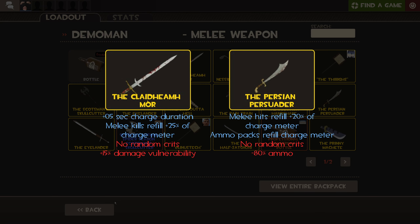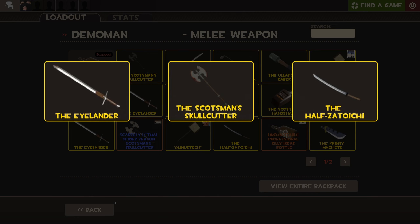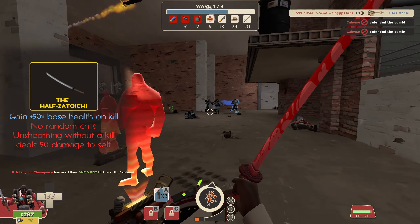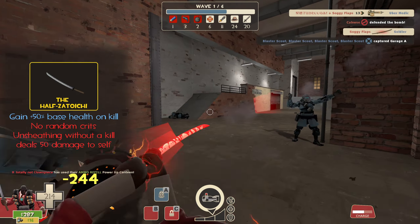Now onto the melee slot. The Bottle, Caber, and Pain Train are inferior options compared to the swords available. The Persian Persuader and Claidheamh Mòr bonuses contribute primarily to Demoknight's charge meter — they are decent swords on their own but are surpassed by better options. This leaves us down to 3 swords: the Eyelander, Skullcutter, and the Zatoichi.